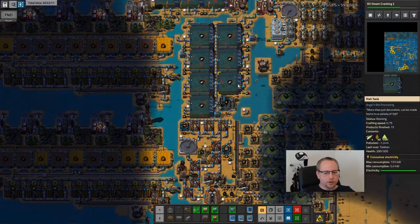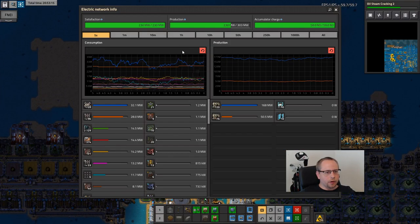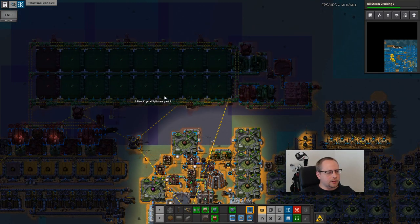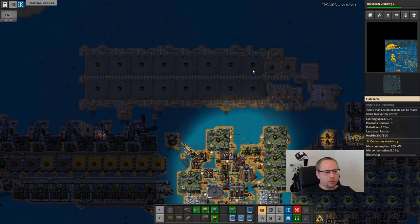How many splinters? 93. Power should be fine now that I have a new power plant. It's done - place this, right there. This is just more crystal splinters.